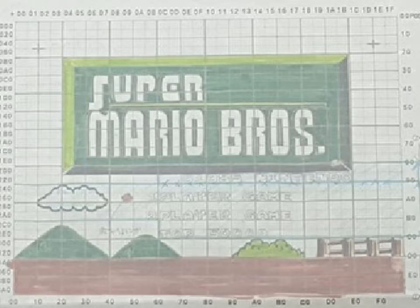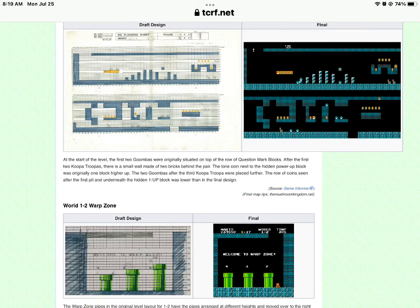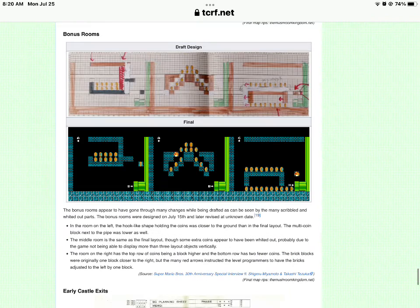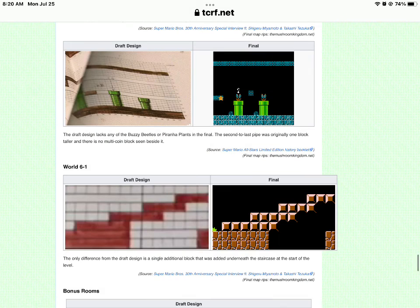Originally the title screen was green. The Goomba in 1-1 was originally on top. Here's 1-2 and its Warp Zone. Here's some bonus rooms, which originally were a different color. And here's some other castle-looking things, and some more bits and pieces.